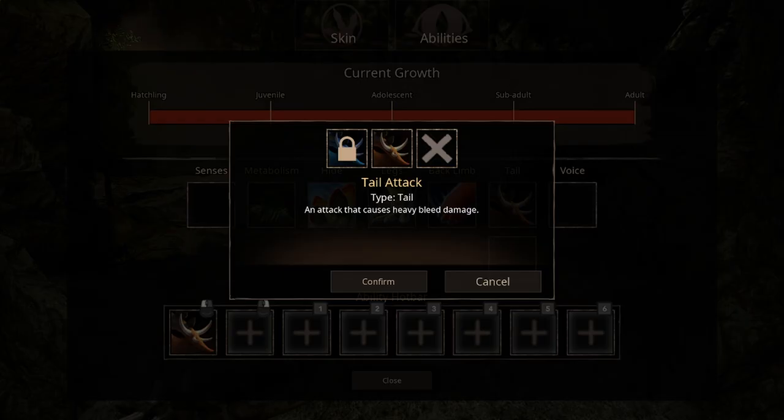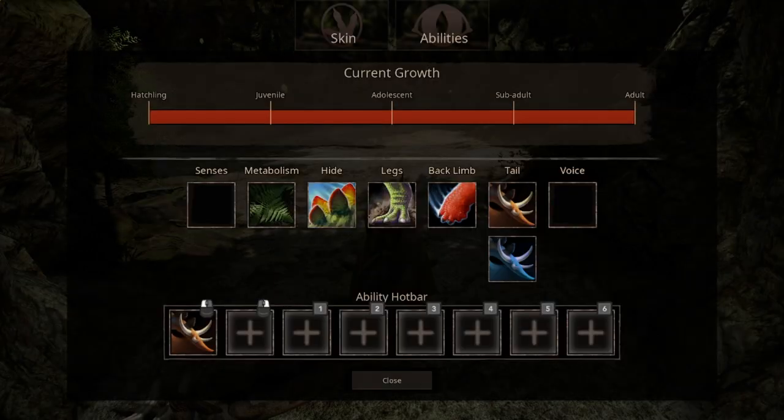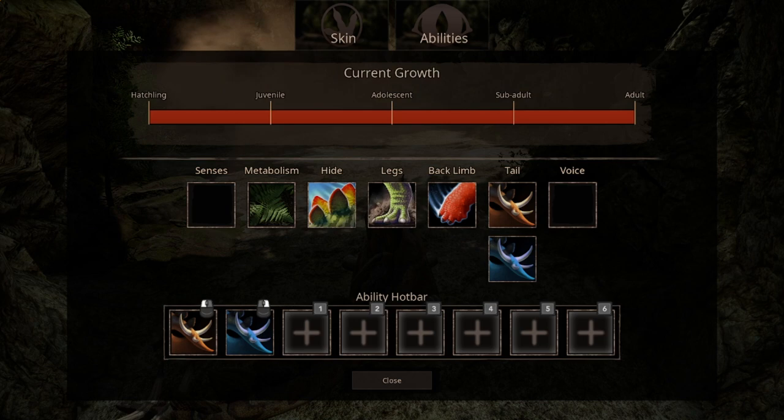For tail attack, we have 2 options. We have the normal tail attack, which causes heavy bleed and is pretty decent in damage output as well. And the second one is just a charge-up version, which causes no stamina cost. We don't have any call abilities yet. Everybody has their preference, but this is at least what I use, also taking into account switching to Defense Hide during night time.